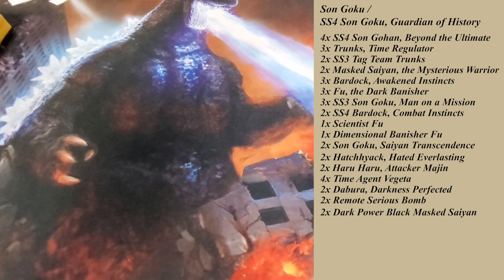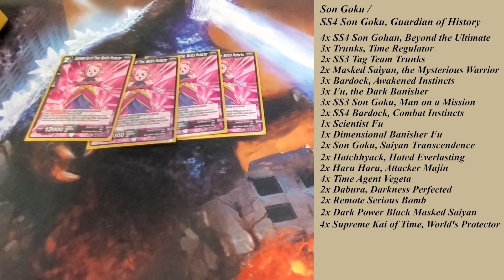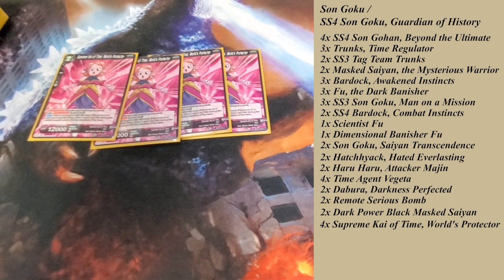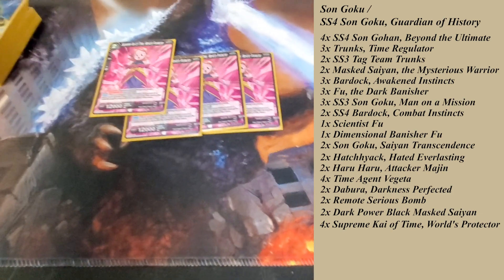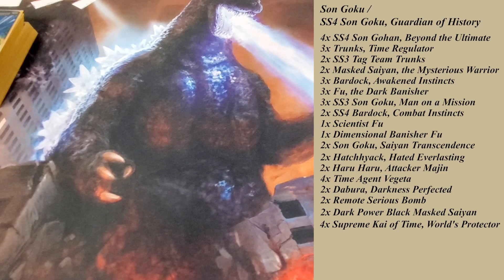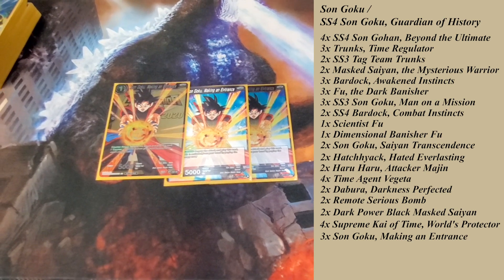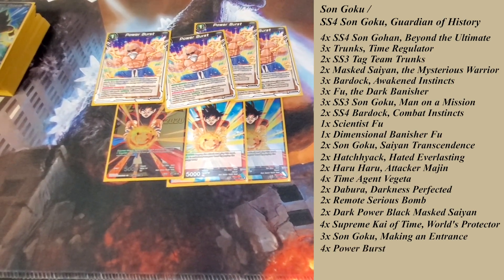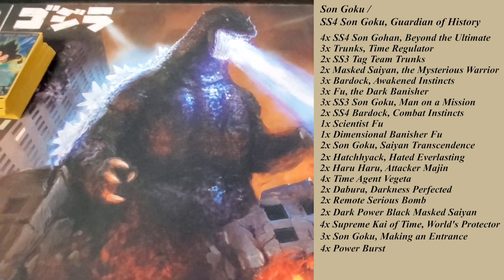Next, we've got Super Combos. I went with Supreme Kai of Time Worlds Protector. You're always going to have five cards in your warp pretty much turn two on in this deck. With Bibbidi being in a weird spot, I would rather know how much power I'm getting and draw a card than have a variable super combo. Three more Xeno Gokus, just because it's in every black deck at this point, and they go with the five drop. And then Power Bursts to recur Dark Power Black Mass Saiyans. It's just a killer negate. That's the list, guys — it's not bad at all.